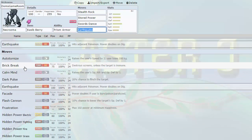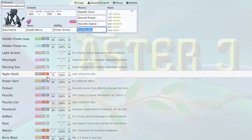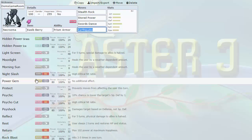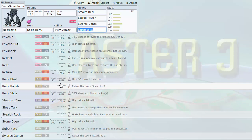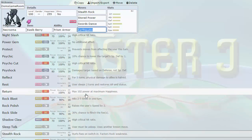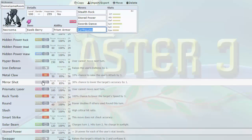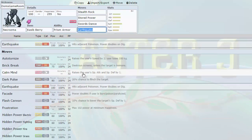I decided not to Z-move Necrozma because I think there are better mons that can use Z-Crystals on my team. Great coverage: Dark Pulse, Flash Cannon, Brick Break to hit Dark-types — especially quad-weak ones like Weavile and Tyranitar. Gets Moonlight and Morning Sun, so it has reliable recovery. It's a Psychic-type that can recover HP without relying on Wish Passing or Rest — things like Uxie, Mesprit, Zelf don't get that. Also gets Psyshock, Psycho Cut, Screens, Edgequake — Stone Edge and Earthquake — paired with Rock Polish and Swords Dance. This thing can be an insane sweeper, and it gets great utility like Thunder Wave.